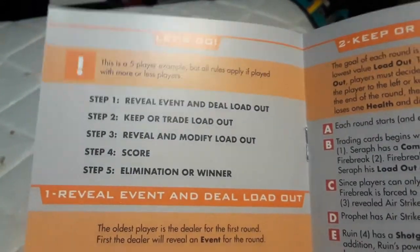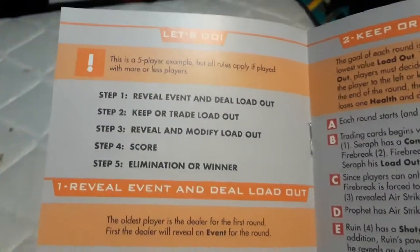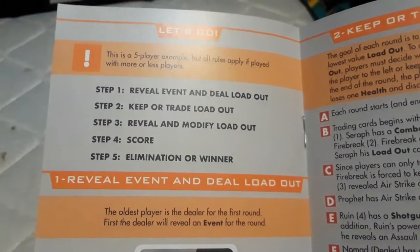Step one is reveal event and deal loadout. Step two is keep or trade loadout. Step three, reveal and modify loadout. Step four, score. Step five, elimination or winner.